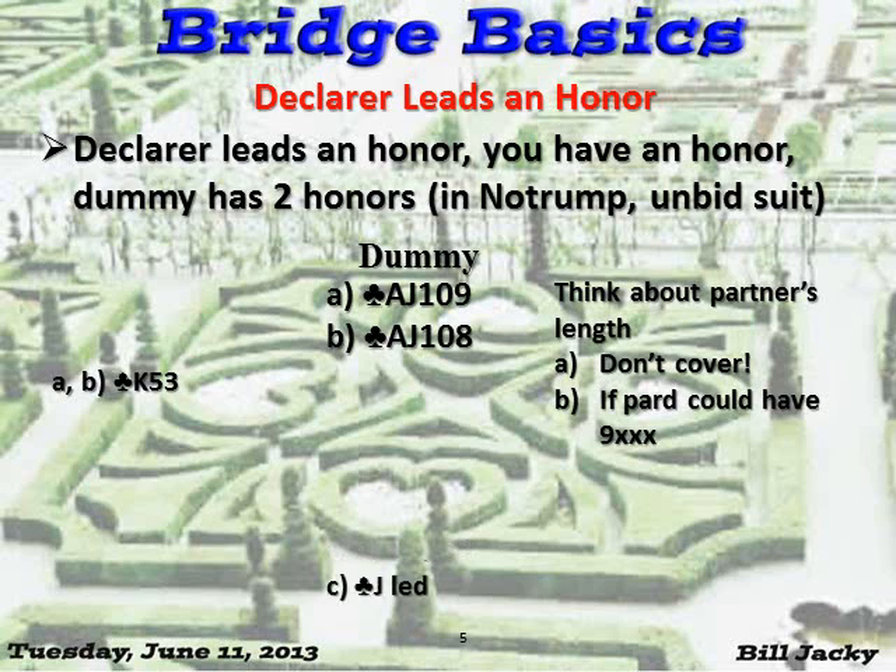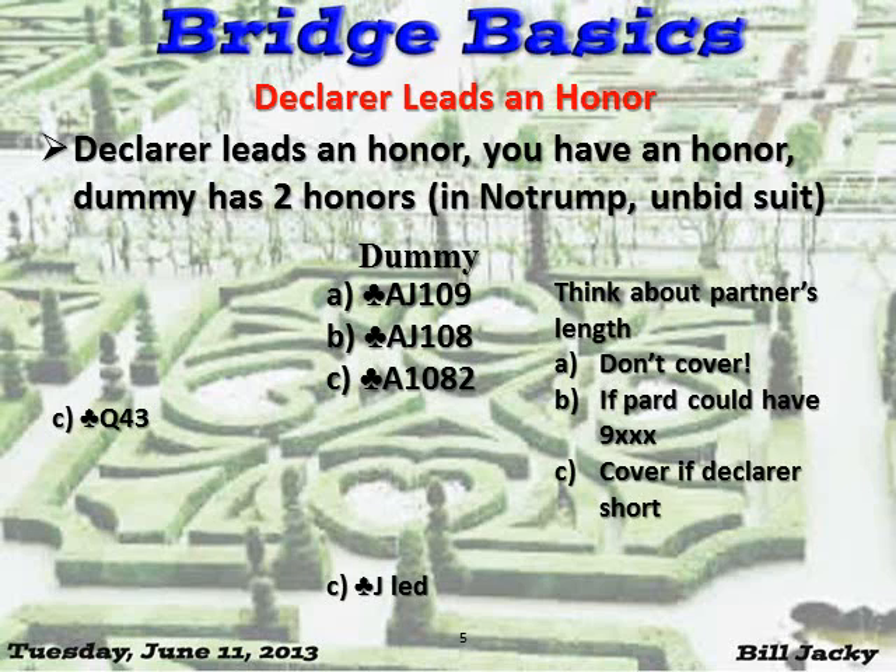This time the jack is led. You have queen-third. Dummy has ace, ten, eight, two. What do you do? Cover if you think declarer is short. Otherwise, duck.